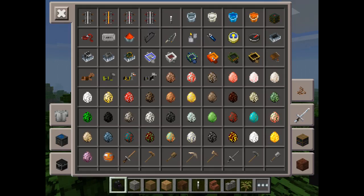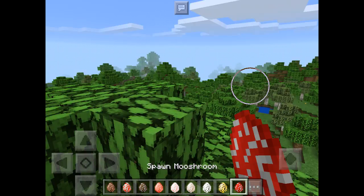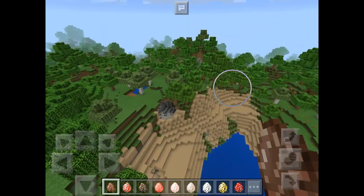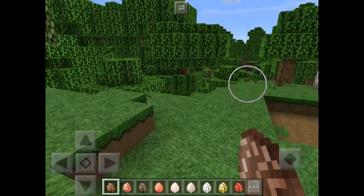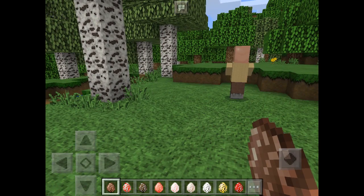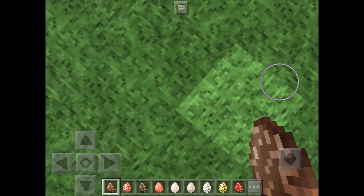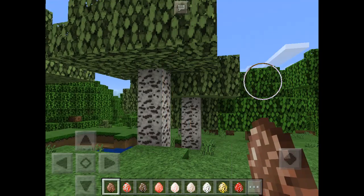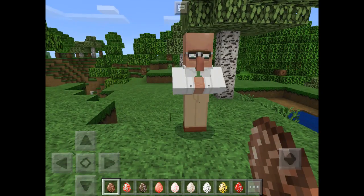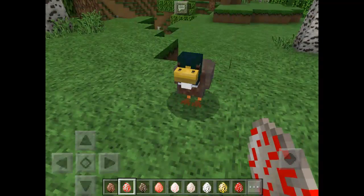So we're going into the eggs. We have villager, chicken, cow, pig, sheep, wolf, polar bear — which is new to this update — ocelots, and mushrooms. First I'm going to spawn a villager. He looks cool! Come back, come back — look at your face! Oh no, oops, it's raining. Oh, I like this one!